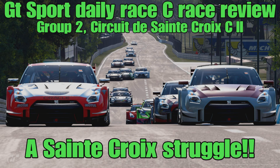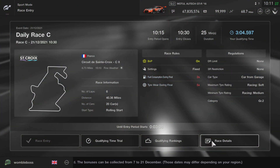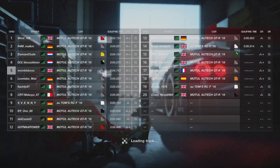Hello everyone, welcome to this week's GT Sport Daily Race C review. This week's Race C is Group 2 at Circuit de Saint Croix C in reverse. Settings for the race are on screen: 6 laps, soft to medium tyres available, tyre wear at times 5, fuel at times 2, and we're required to run both medium and soft tyres.